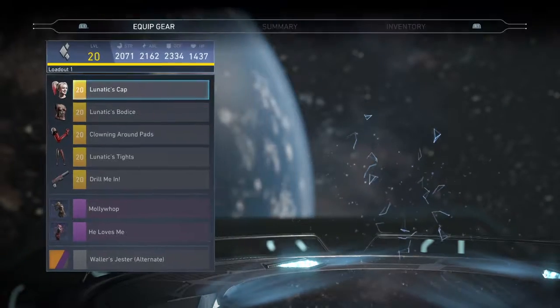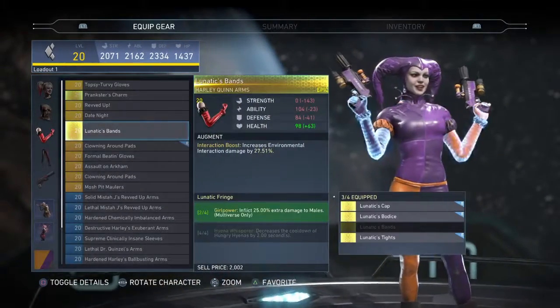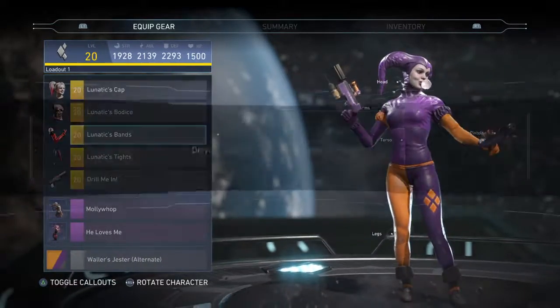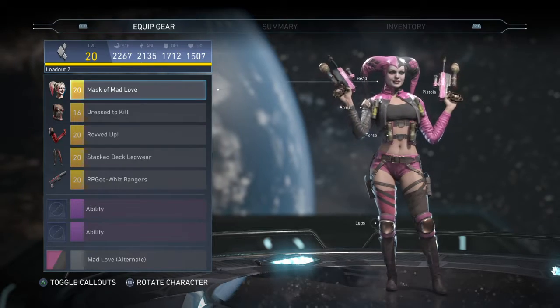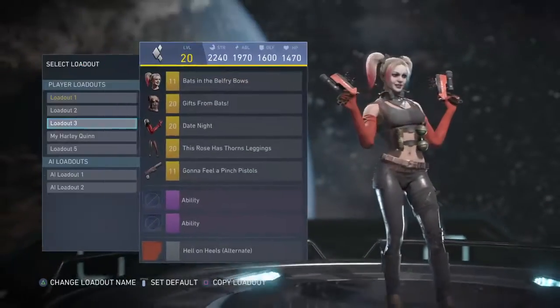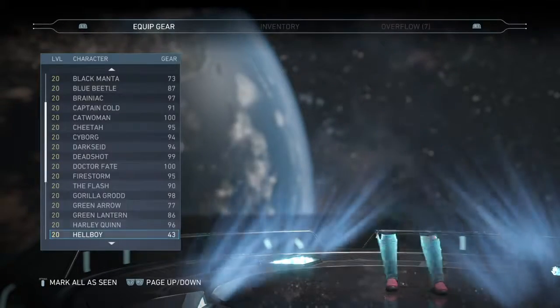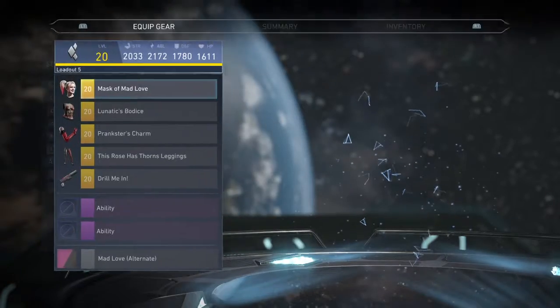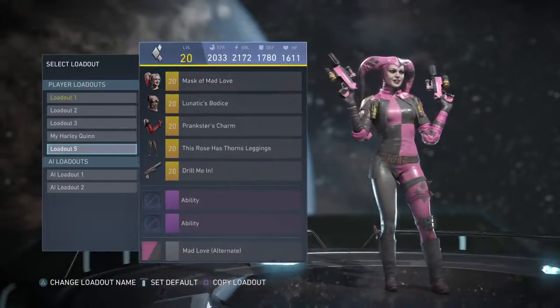Harley Quinn - this is my Lunatic one. I need to put on the Lunatic band and then it's a Lunatic. This is the one from the story. This one's kind of like Arkham. This one's my old one. This is the one I made up. And the last one is my favourite - it makes her more Arkham-styled.